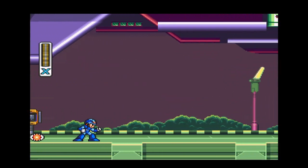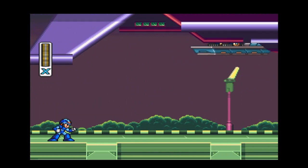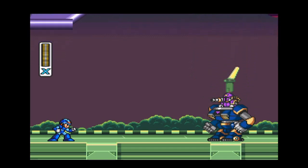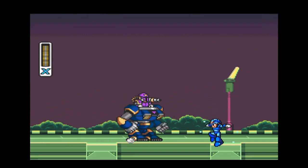So this big ship thing in the air is just throwing stuff down at us and is going to send something after us. It knows we're really powerful. And look at that — it's Boba Fett driving some sort of mech. Purple Boba Fett driving a powerful robot mech. Let's destroy this guy and take him down — our X Buster should be powerful enough.